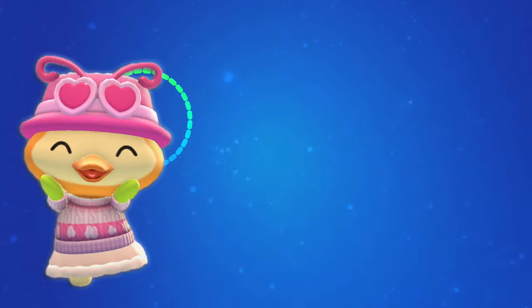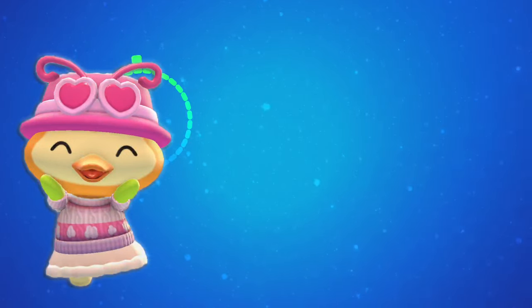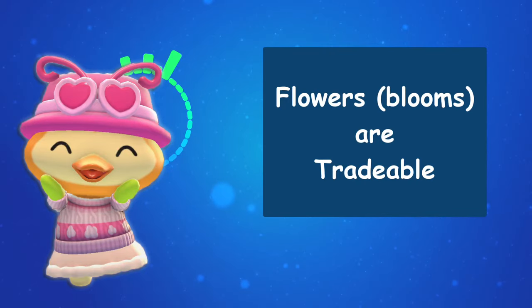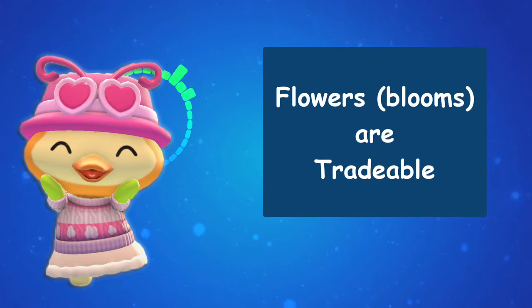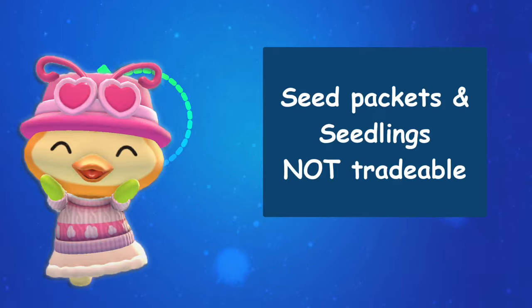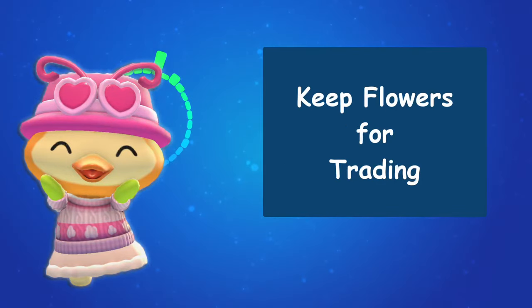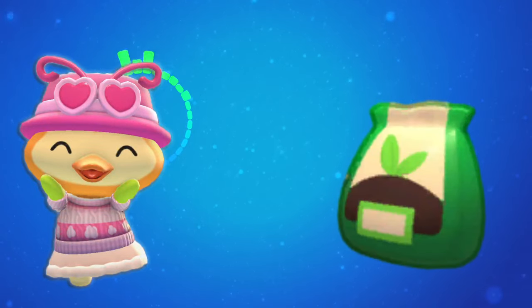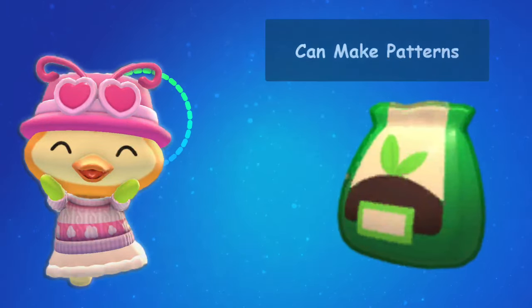If you don't want to breed a color and somebody you know has it, you can ask them to trade flowers with you. If you want to plant it, you can take that flower to the seed dispenser and turn it into seeds, as long as it's a solid color and not a pattern. As of update 1.5.5, you will not be able to trade sprouts or seed packets, so if you're planning on trading, make sure you're keeping your flowers as flowers.